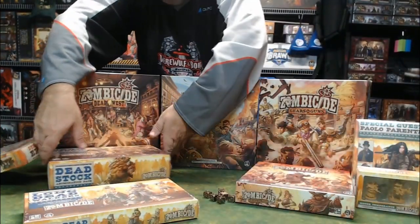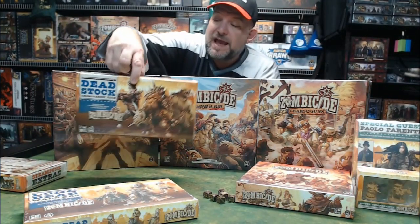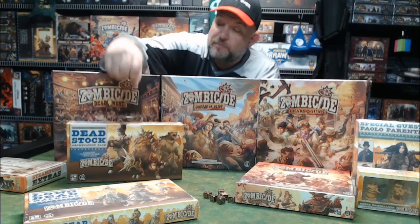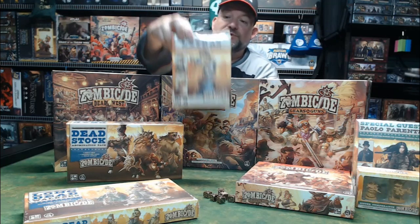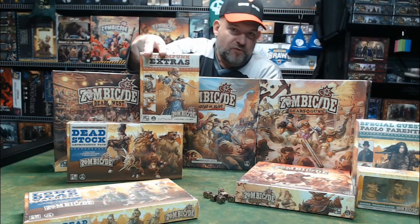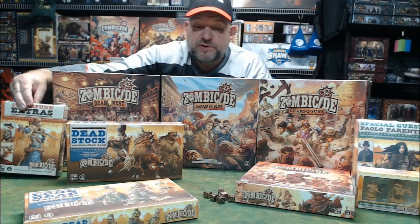We have the Dead Stock — all abominations mostly based on cows and steer, but there's also a bear and a buffalo in there. And finally we have nine more survivors that are steampunk extras with some interesting takes: for instance a guy riding a hoverboard — a little Marty McFly action — and a guy in a steampunk wheelchair. These add great flavor to the survivors with a lot of nice little twists.